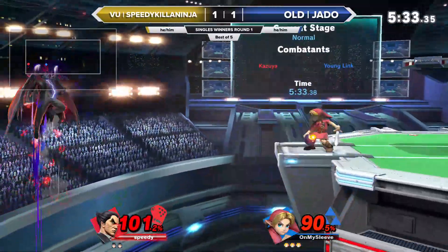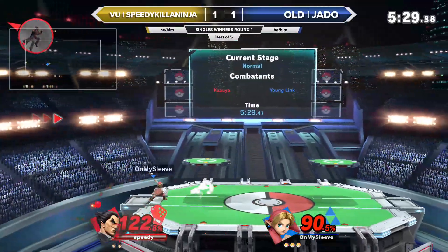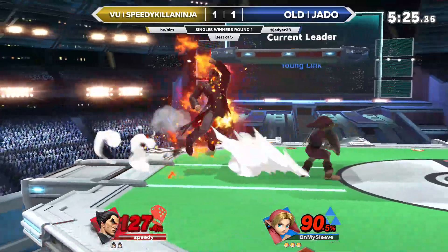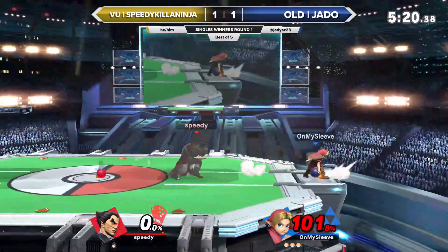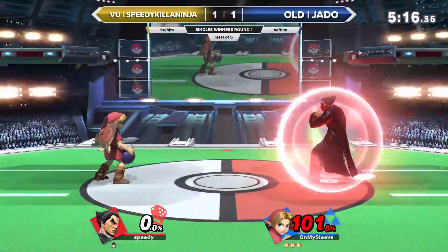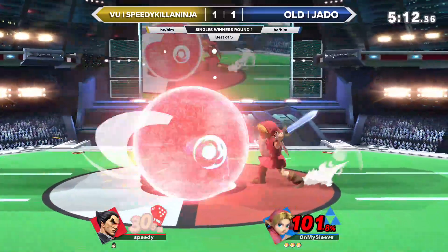The speed of Young Link is definitely going to benefit him in this matchup. Other than the burst of the side-B from Kazuya, he doesn't have a ton of speed. So if you're just able to outpace it and use a lot of that faster frame data, that's going to be a good way to get in. Still holding on to stocks at one and one — Jado doing a fantastic job. And you can see the platforms — jumping on the platforms — that's what's going to benefit as far as stage choice.